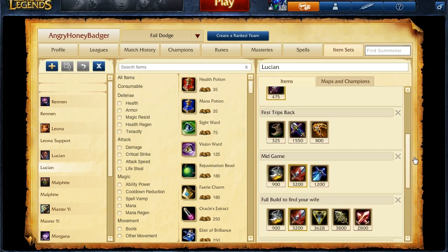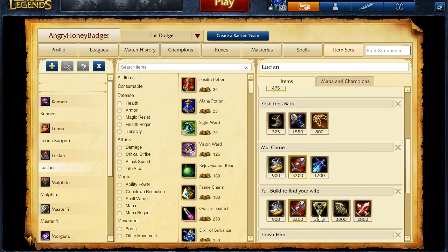Your full build will look something like this: you'll have your attack speed boots, your Bloodthirster, the Trinity Force, the Infinity Edge, and then a Phantom Dancer for just epicness, really. This kills many, many people.